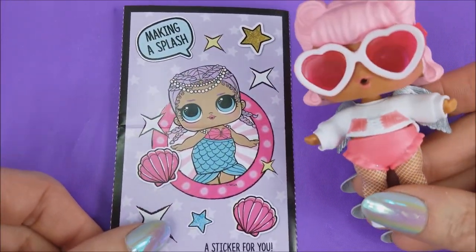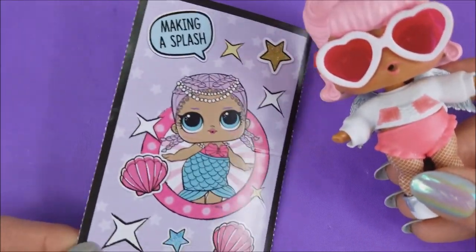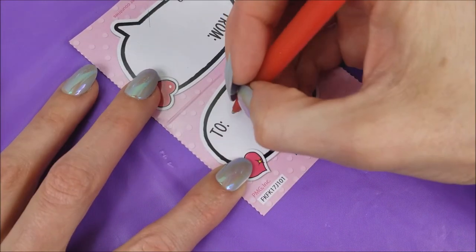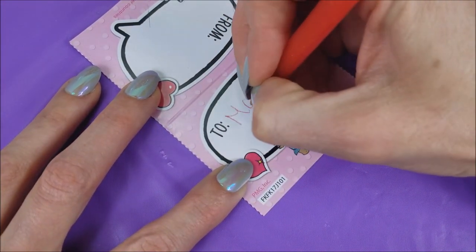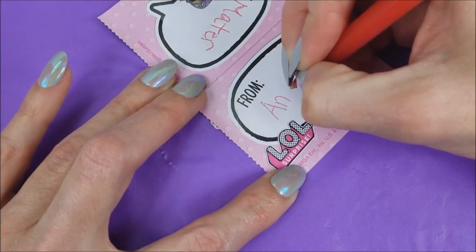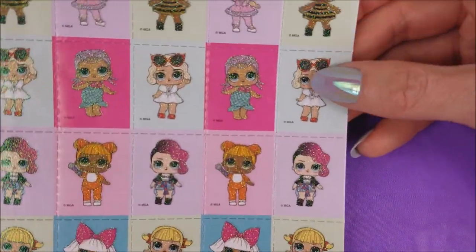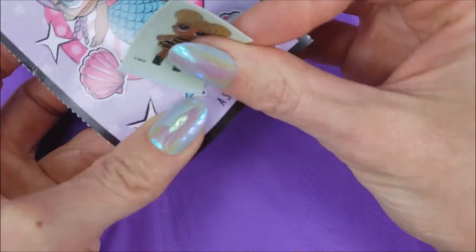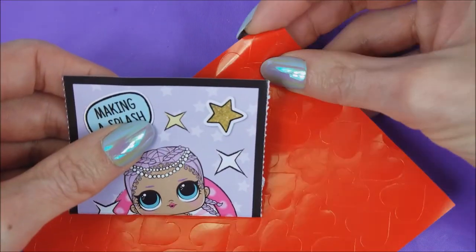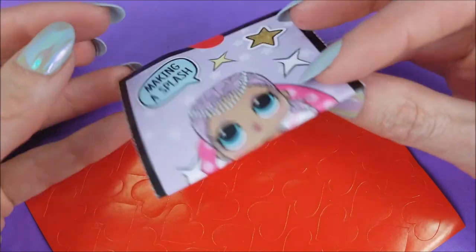First up is a Valentine from Angel and she's going to send it to Mater. We're going to use the Mer Baby Valentine. To Mater, from Angel. We pick out a sticker — let's do Queen Bee. And then we can fold it up, pick a little heart, and close it. This one is all ready to go.